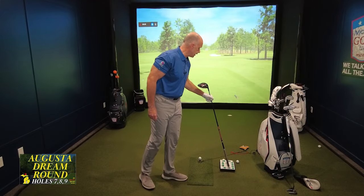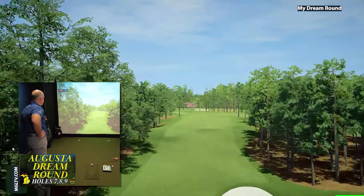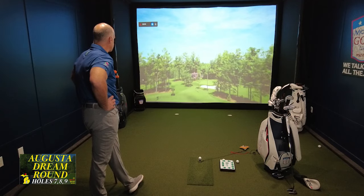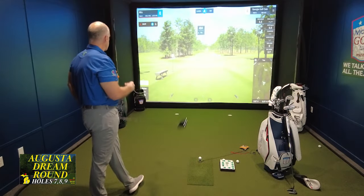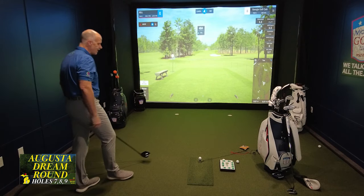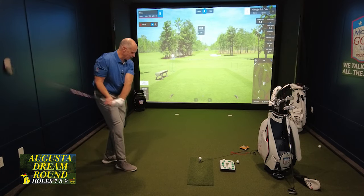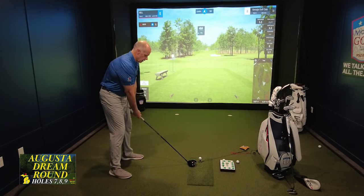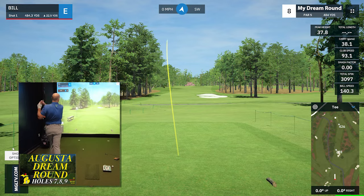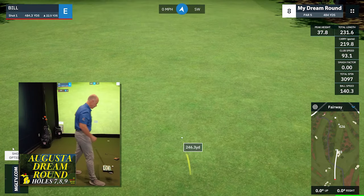Let's take a flight down number eight and see what we're getting into here. It's a beautiful par five — uphill the entire way — and that third shot goes way back to the left. This is the one where you often see guys hit their second shots up on those mounds to the right and it feeds onto the green. I'm playing it at 484, 23 yards uphill. All right, going to drive in the fairway. A little bit more cut on that one than I really wanted, but I'm not in a bunker — that's a treat. I've been in a few bunkers so far today.